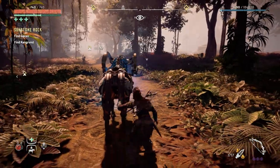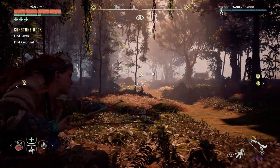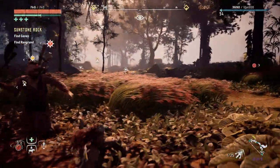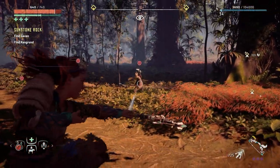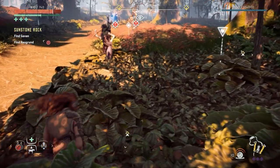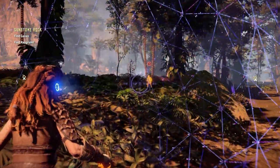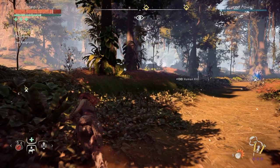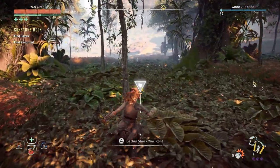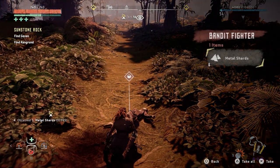Of course, bandits! That was fully drawn — oh my god, seriously?! No, leave me alone! Who the hell? Okay, let's use a proximity bomb — take that! All right, where's the other person? Let me use a normal potion. It looks like these bandits have something to do with the next quest — find Gavon, I think.